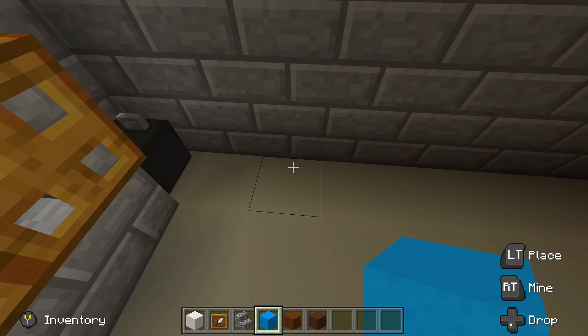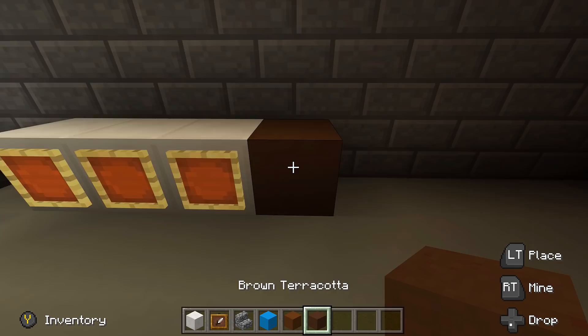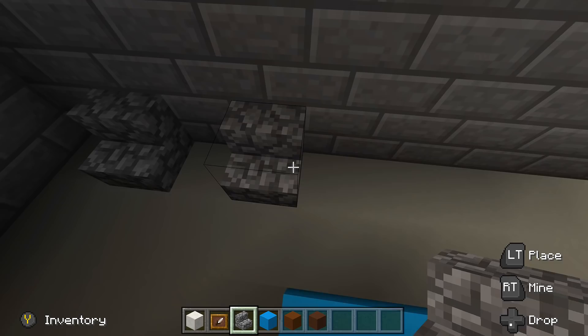Over here come out one block and place in three quartz blocks — one, two, three — with three item frames in front of them as washing machines. Then place a brown terracotta block and two brown concrete blocks. In the middle place three light blue concrete blocks going up two more, and come out two more on the side. Over in the corner place two cobblestone stairs and that's the first room of the basement completely done.